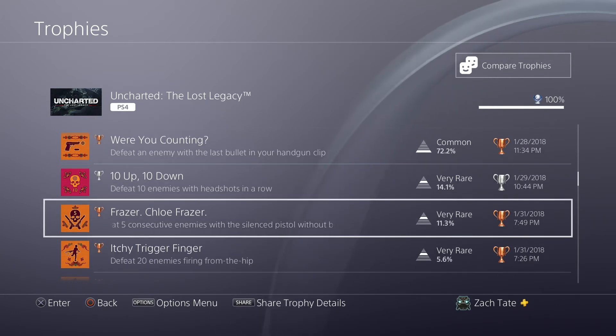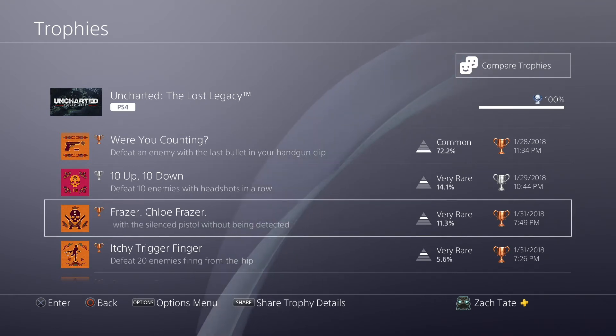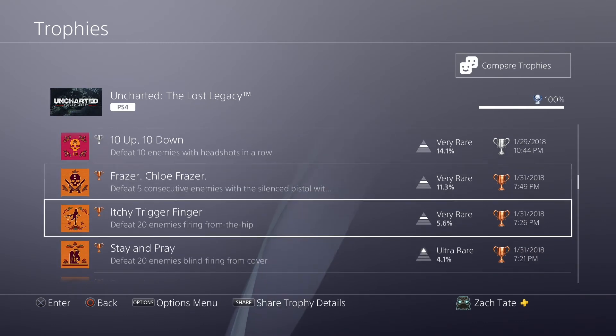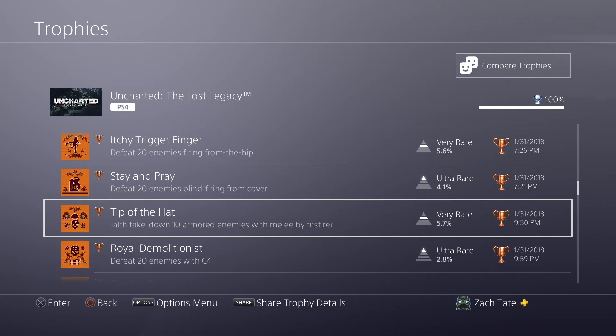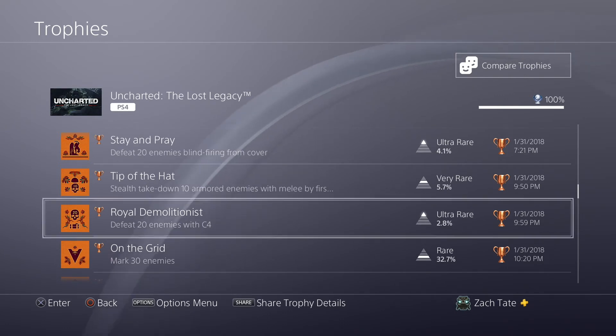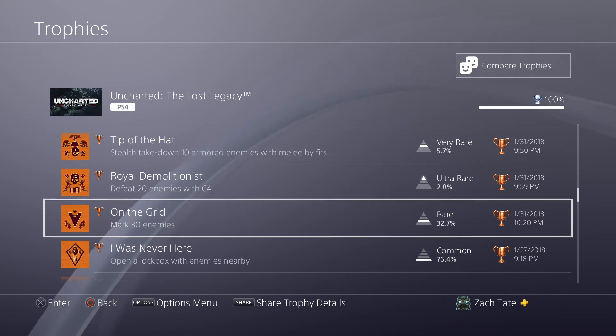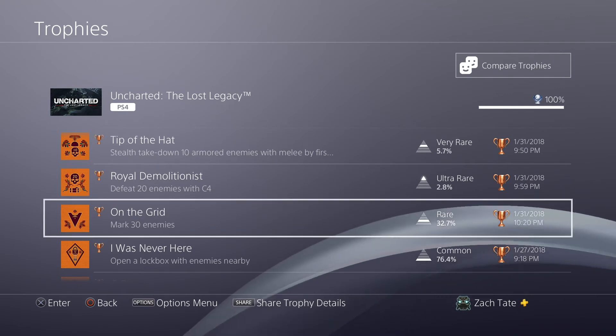There's a trophy where you have to kill enemies without their bodies being noticed — I wasn't realizing that at first, but you might still get it naturally. If not, it's still not that hard. There's a trophy to kill 20 enemies with C4, which is easy — there are places to grind it. Unfortunately, that one does not carry over between chapter select sessions, which is really annoying. So you have to do it all in a single encounter if you're doing it through encounter select. I would highly suggest going for this on your first run of the game because you can't do it on Crushing.